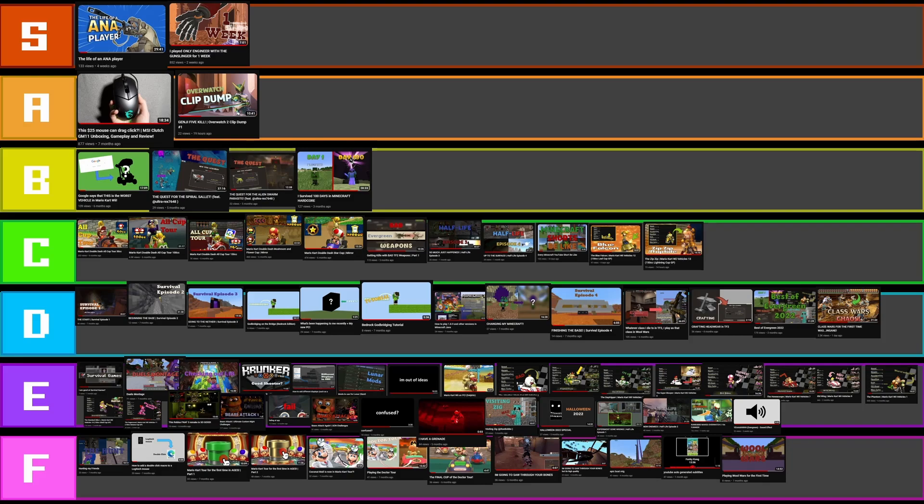A lot of the ones in F tier are auto-generated. I don't actually have that many — the Logitech one, the hunt, and the war wars one are the only three that aren't just one screenshot or auto-generated. That's good — the fact that I don't have many in there. Sorry about my rambling in this video. I haven't really known what to say about these thumbnails because they are mine, and they all sort of seem pretty rubbish in my eyes. A lot of them, except for the ones in B tier and above.